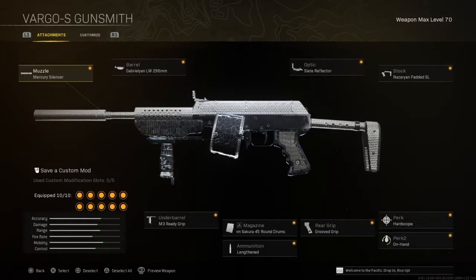Alright, so here's the class setup we have for the Vargo-S. We have the Mercury Silencer, the LW Barrel, the Slate Reflector, the Padded SL Stock, the M3 Ready Grip Under Barrel, the 45 Round Drums, Grooved Grip, Hard Scope, and On Hand.